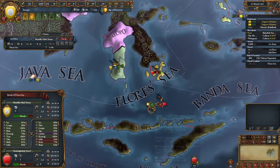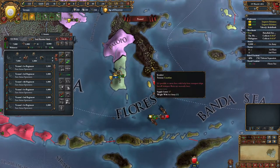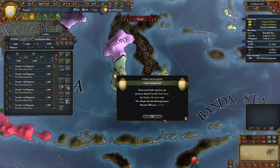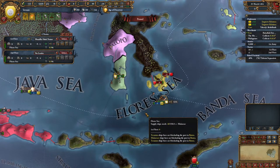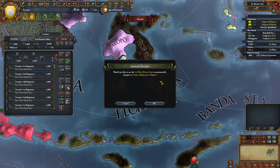We might lose a ship or two here because of their incompetence. What did we lose? We stole a cog - nice. We didn't lose anything, we stole a cog.